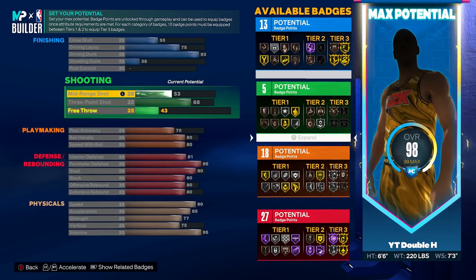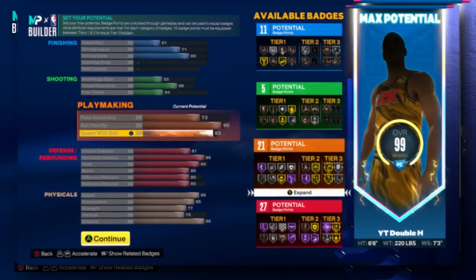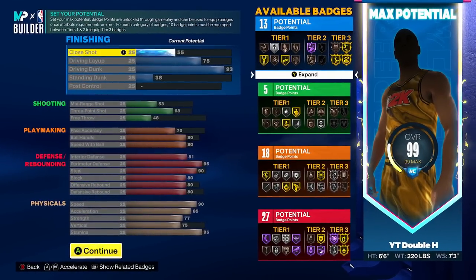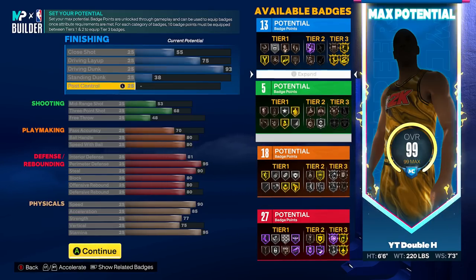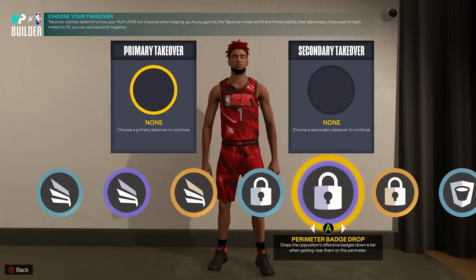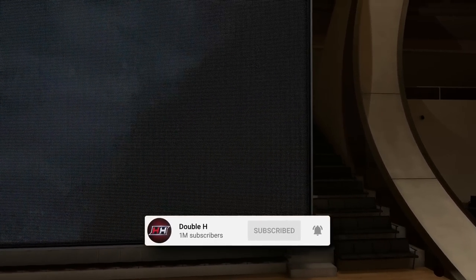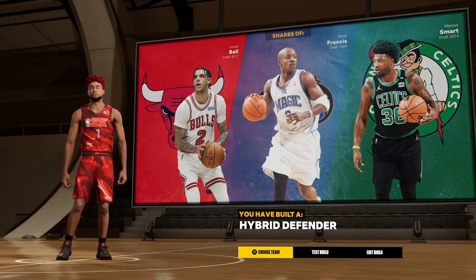The build will have high defense, good physicals, and I'll sacrifice my three-pointer. The takeover system won't be in the builder, so I'll probably activate the lock or sharp takeover in-game — even with a 68 three, activating sharp takeover and going up to a 78 three-pointer should be good enough. I'll put all my extra badges on shooting throughout the year. This is what I'm eyeing in 2K24 — let me know what you're eyeing in the comments. Be on the lookout for more videos soon. Drop a like, subscribe to the channel. It's been your boy Henry aka Double H. Peace.